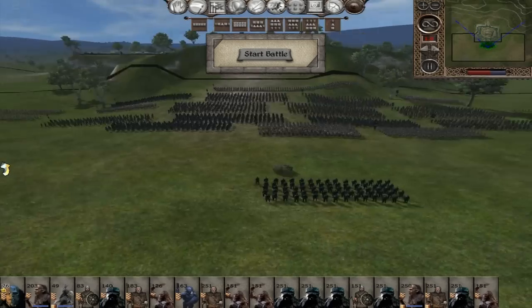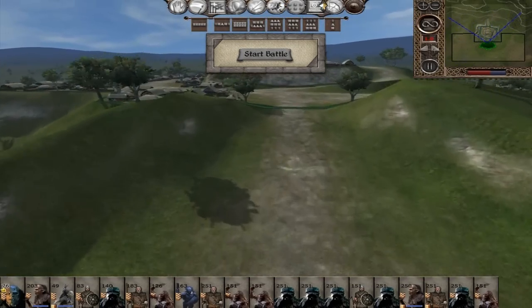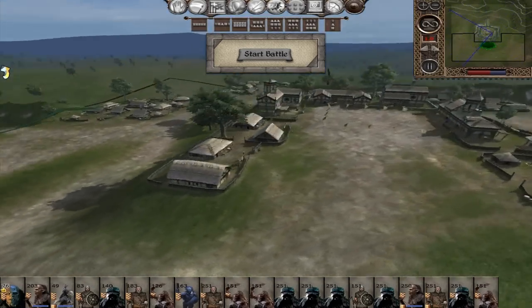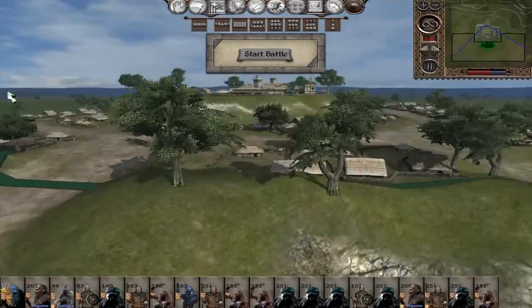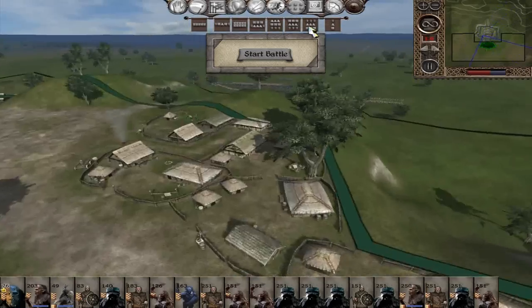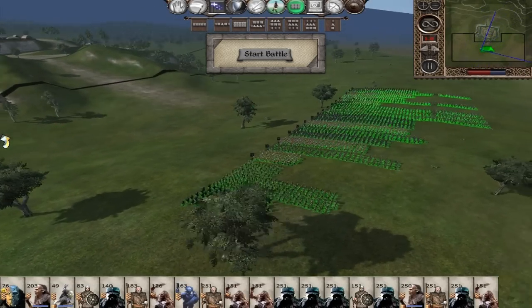Water is pretty good. Looks like this is a custom settlement — not very well modelled but just better than nothing. Just gonna put my troops in line here.